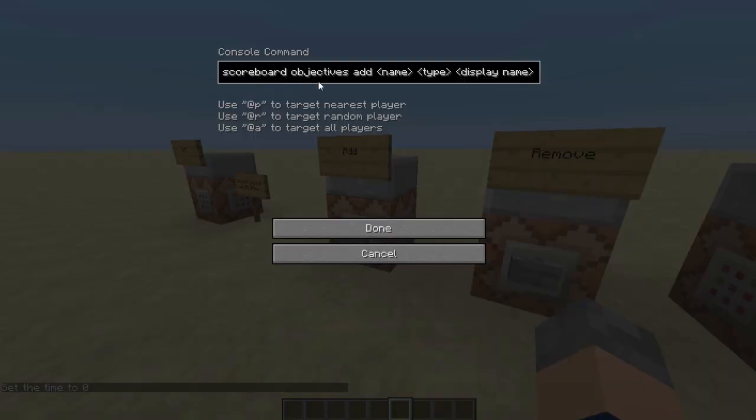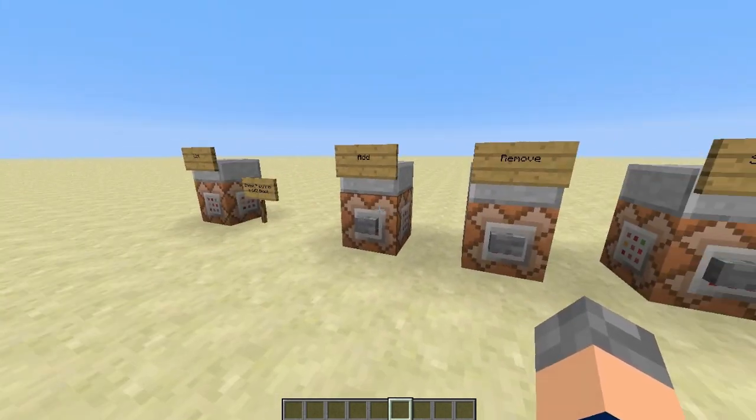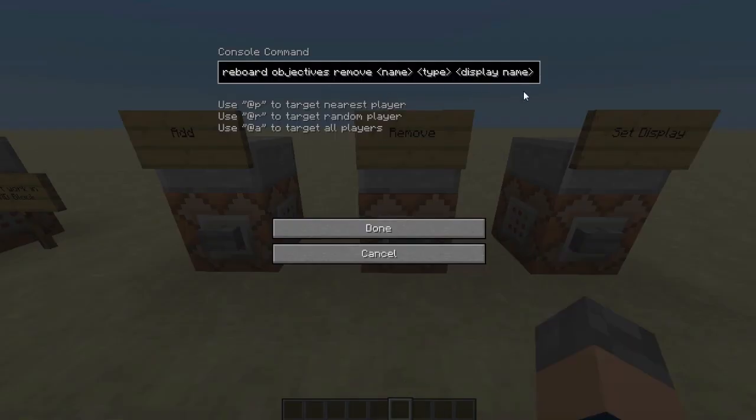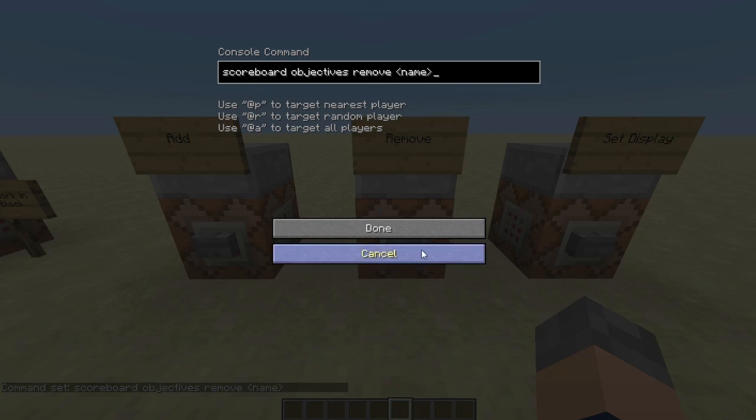All the objective commands start as 'scoreboard objectives'. Same for players: 'scoreboard players'. And same for teams: 'scoreboard teams'. For objectives, the add command is 'scoreboard objectives add', then you pick a name for your objective, the type of objective, and then display name. The display name is what shows if it's on the side of your screen or underneath the player, as opposed to the internal name. The name you may want all lowercase to make commands simpler, while the display name can have a space in it. If there is no display name, it will use the normal name. Remove is 'scoreboard objectives remove' then just the name of the objective — you don't need to specify the other stuff.